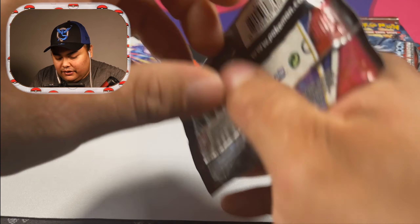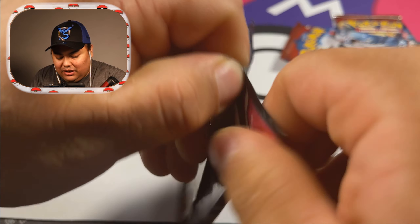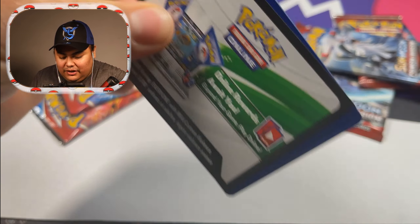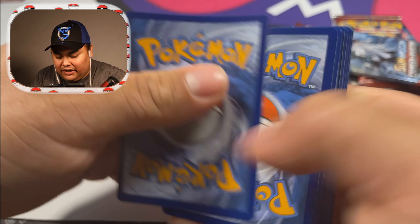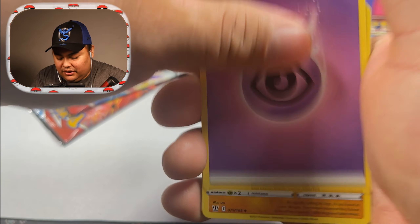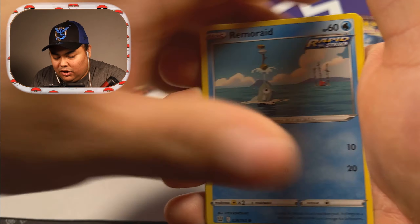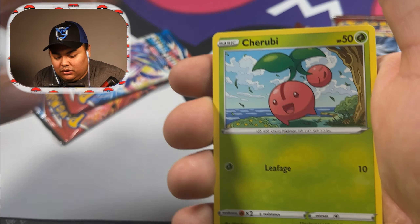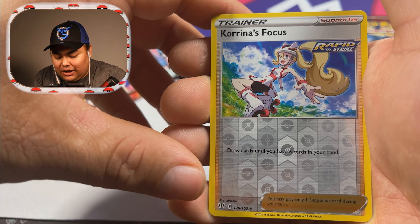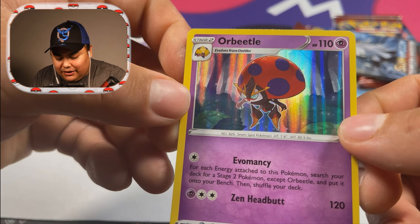I gotta make a Pokemon Go account, that was pretty hard to open. I'll probably end up playing as well — like I said I only played Sword and Shield. Next pack: psychic energy, Garbodor, Fan Rotom, Dottler, Grubbin, Raid Sparrow, Pachirisu, Juri-B, Minccino, Korean Focus, reverse holo, and Orbeetle — that's a nice little holo right there.